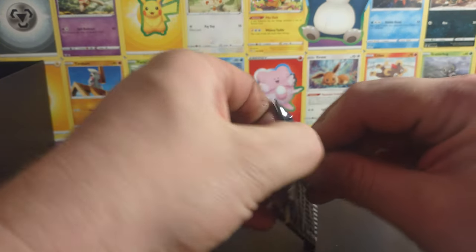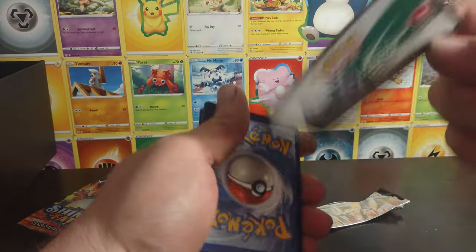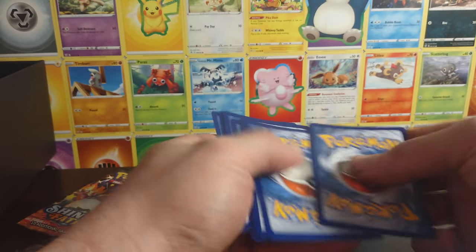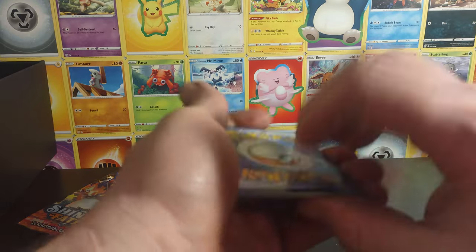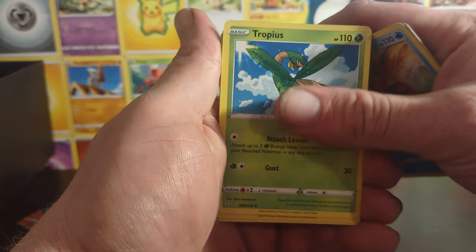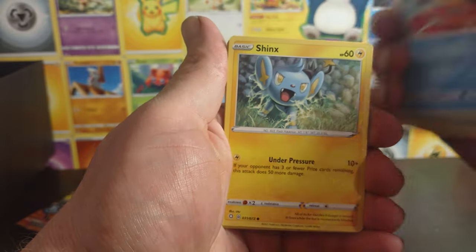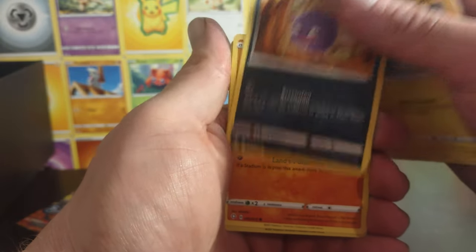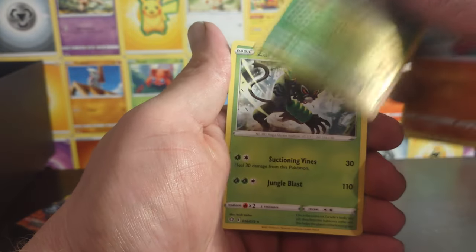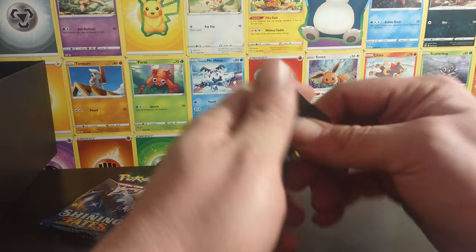Alright, last three packs — can we get that Charizard VMAX? Energy, Rotom, Frosmoth, Tropius, Nickit, Boltund, Shinx, Koffing, Trapinch, Rowlet reverse, and our Zoroark non-holo. Alright, two more packs — let us get something.